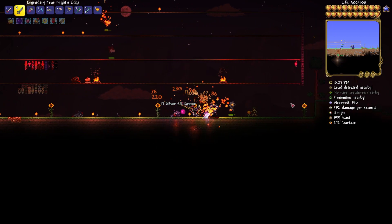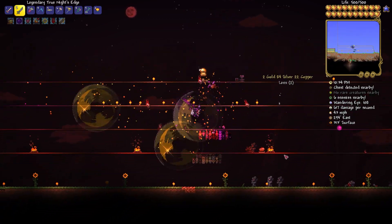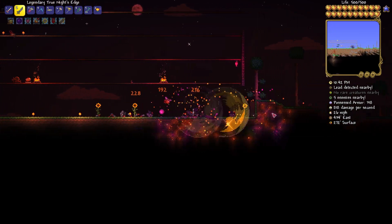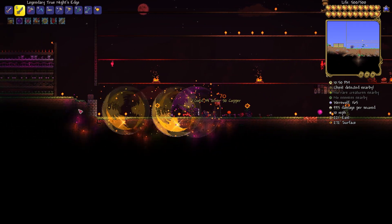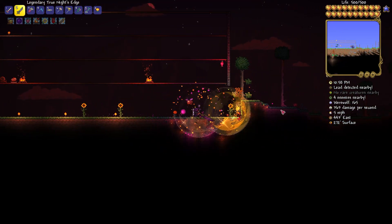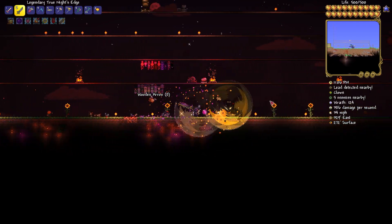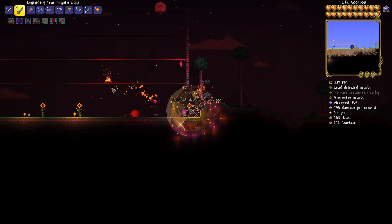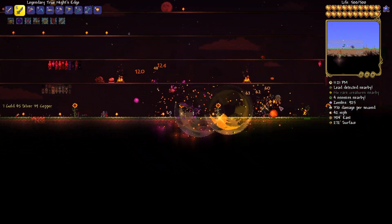We'll survive this blood moon without an issue and get some money out of it. I'll put the money away so that I don't lose all of it. The hope is that we defeat Plantera relatively quickly, which would mean the video would be shorter. The night goes by very slowly on a blood moon, so I'll probably skip through this part and start up again if anything noteworthy happens.